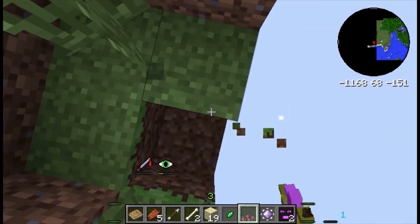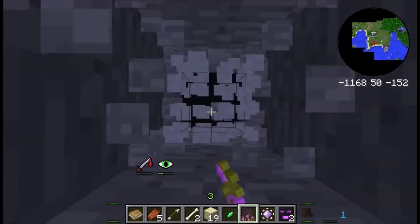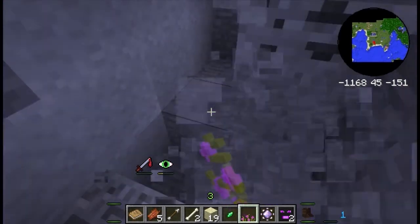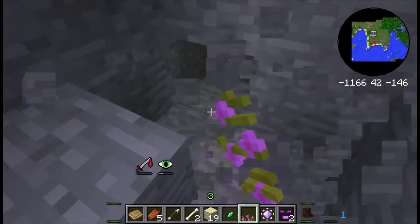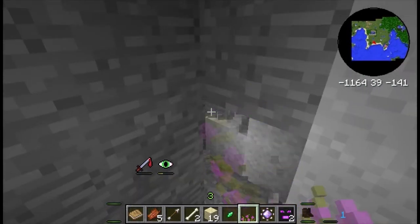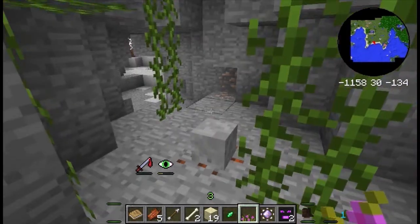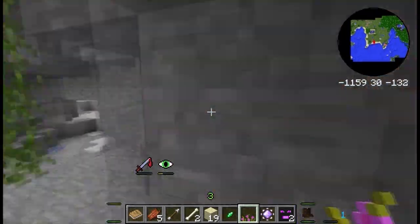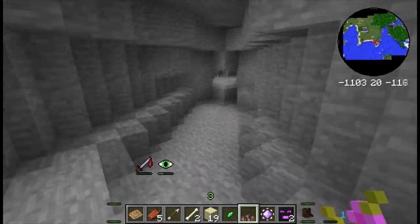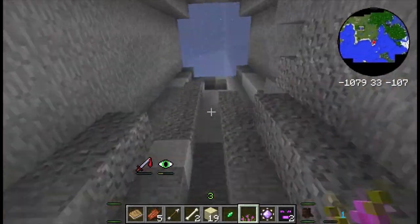My chunks aren't loading there. I found a good cave to show you some other details about caves — it looks much better. I don't know what that white stuff is. As you can see everything looks much nicer. There are skeleton heads here and there, ores are much easier to find, there are icicles, and you can find diamonds at any level.